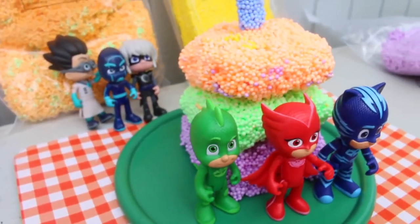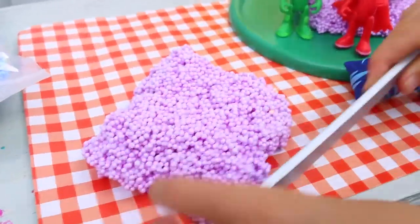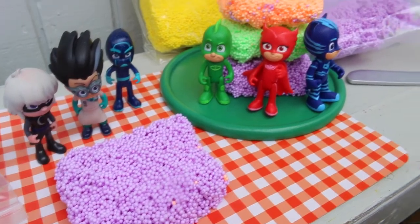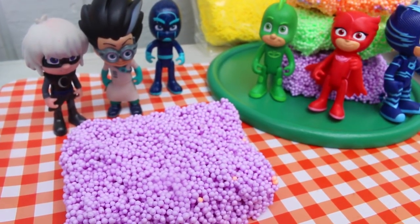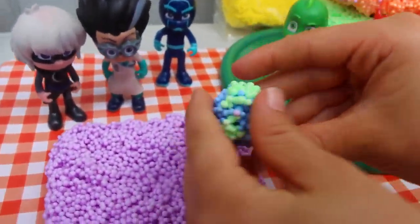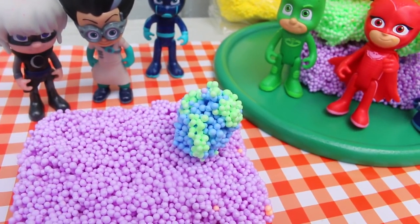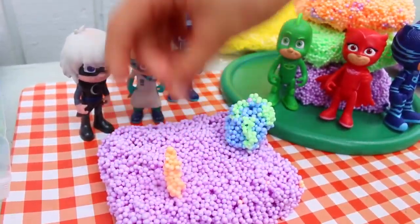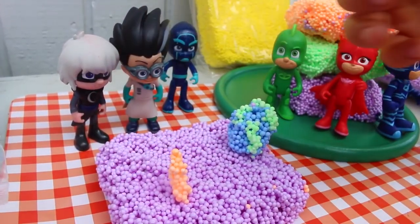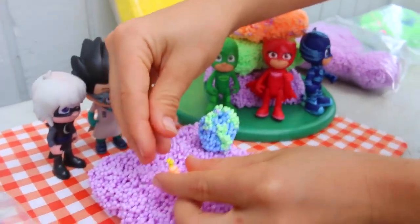Now let's make a little cake for our evil villains. We'll move them over. That looks good. Should we give them more layers or a design? I'm going to make a surprise. It looks like Wyatt is done. What are you placing on top? The Earth! That's perfect because Romeo wants world domination - he wants to take over the world. That's cool. And we will make a candle too - a nice orange candle with a yellow flame. Perfect. That is so cute.